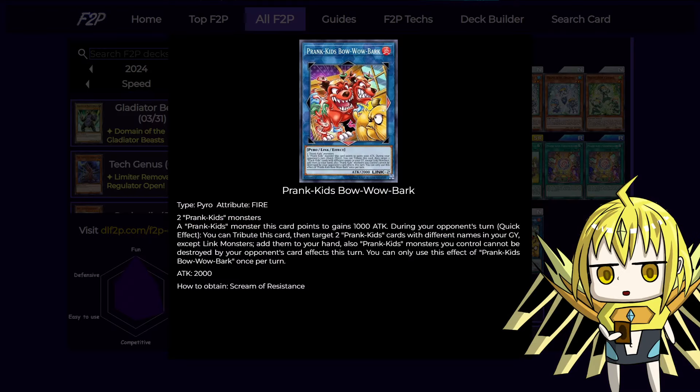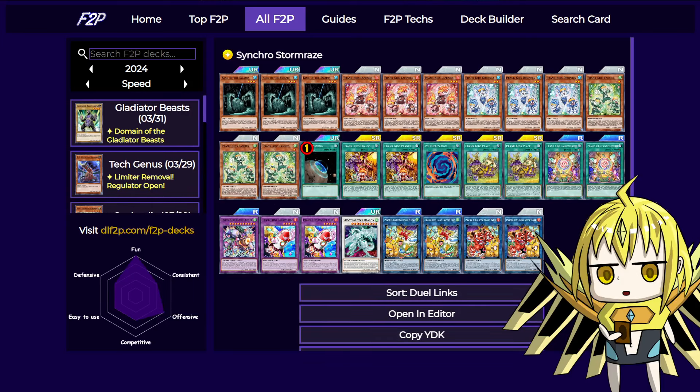Finally, we have two copies of Bow Wow Bark. This card is pretty much the same as the other Link 2, except it doesn't search, and it can only tribute itself as a quick effect during your opponent's turn instead of your own turn. So you will use the effect of the rooster during your turn to grab back cards, and then during your opponent's turn you will have this card on your field, tribute it, and grab back your fusion material so that you have enough to make the big fusion.